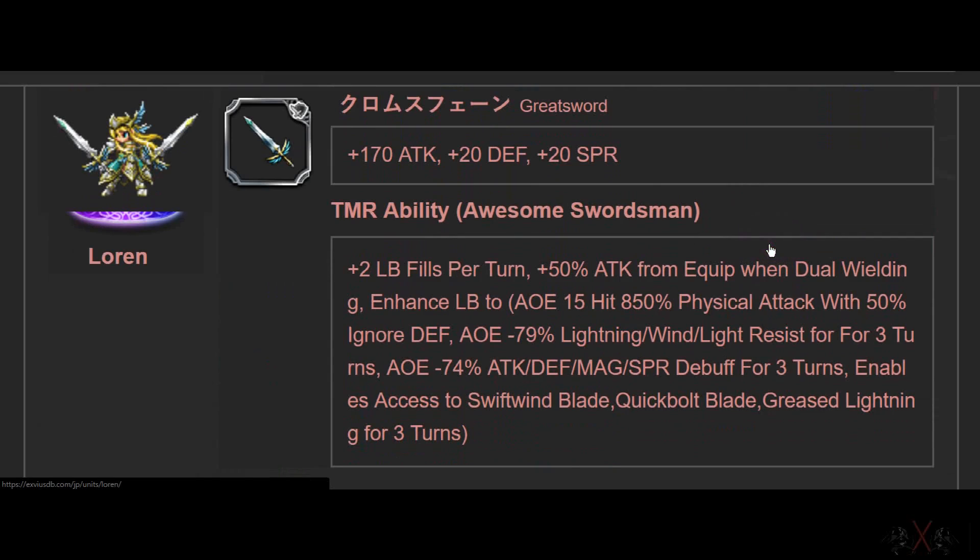Next is our best character in global today — it's Loren. I always mispronounce it. Loren's Super TMR is a Greatsword — 170 Attack, 20 Defense, and Spirit. Really good, not the absolute best but all right.